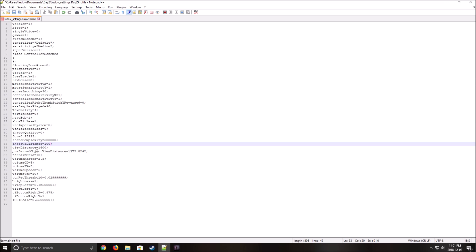The ones you need to change first: view distance — by default it's 2200, put this one at 1600. So you will render less in front of you and gain a lot more FPS. You can also change scene complexity. Shadow distance: same thing, you can lower this. The last one you can change to gain a lot of FPS is preferred object view distance — same thing, you can lower this one. With all these modifications you should get your 60 FPS without a problem.